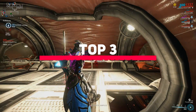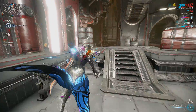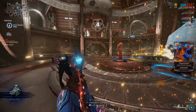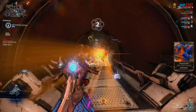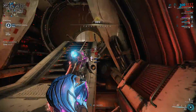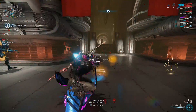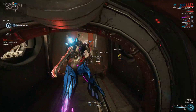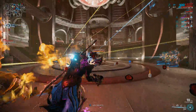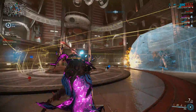Warframe has an insane amount of secondary weapons to choose from, and when they added in the modular kit guns with Fortuna it gave us a completely new set of powerful combinations to mess about with. So we have a lot more choices when we want to kill loads of enemies. It's been a while since I've made one of these videos, but since I've been getting asked this a lot on stream lately, these are three incredible kit gun combinations — my personal favorites and some of the best in the game right now.